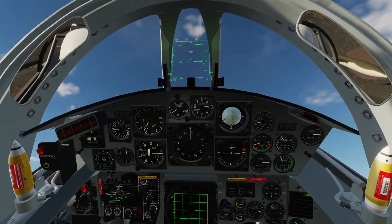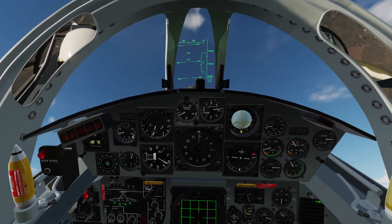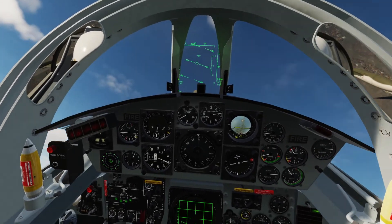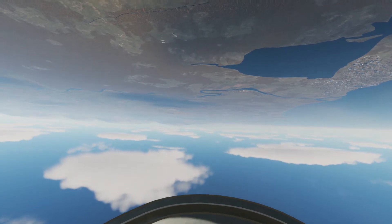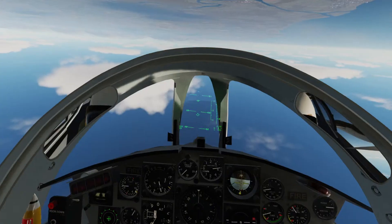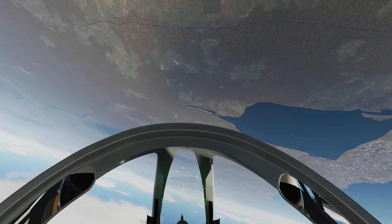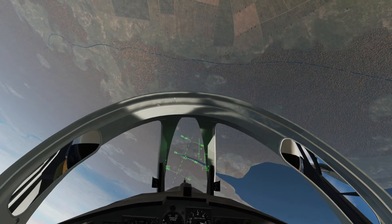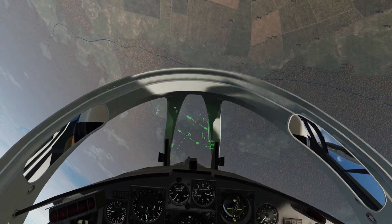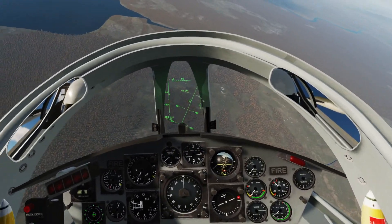We're going to go up to 10,000 feet. That's our maximum altitude, but we want to start rolling over at about 8,000, which is now. Pick up our bombing range — there it is. We're going to bring our speed to idle, line it up, and we only have a few seconds to line up with our targets and drop our bombs.